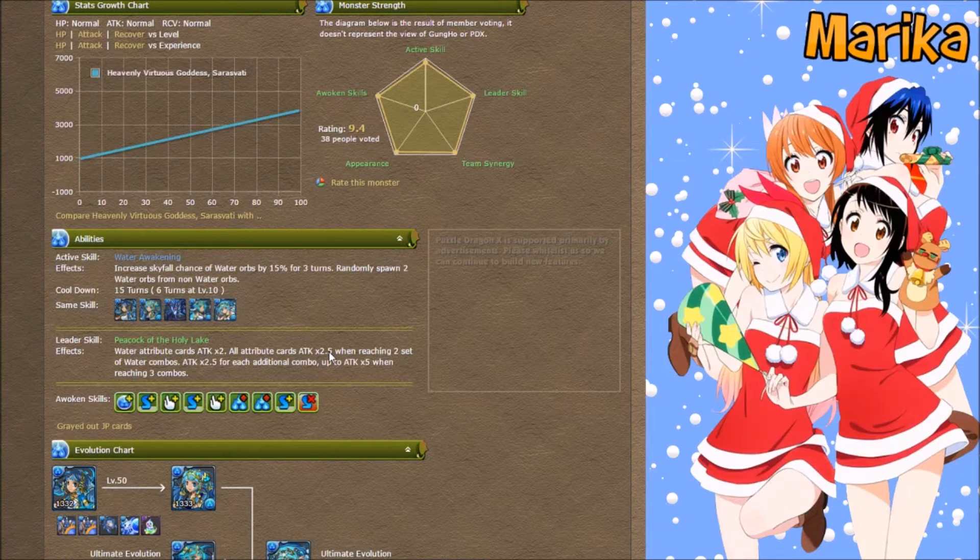Another option is Sabaswathy. Because you're so orb hungry, a blue skyfall buff is really nice. You can also inherit something like Sheet, which gives a huge board change along with water skyfall for four turns. Sabaswathy is like a mini version — she makes two blues and gives skyfall. You can easily inherit on top of her, and she has a water awakening, fingers to help you move and make rows better, and triple skill boost.